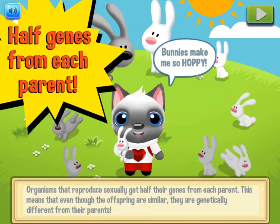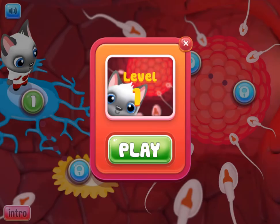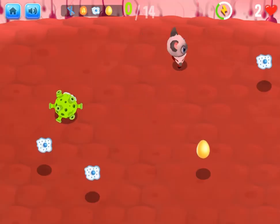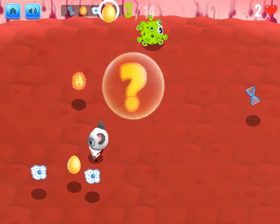Legends of Learning presents the Apparent Parent Game. This is a science quiz game that makes learning about sexual reproduction and genetic variation fun and easy to understand. In this quiz game you will learn more about sexual reproduction with some fun lessons with a friendly cat.